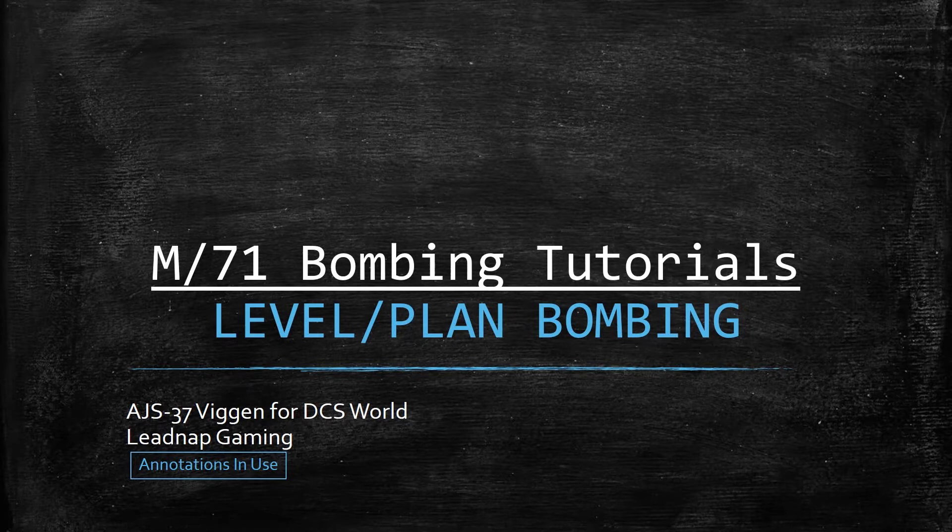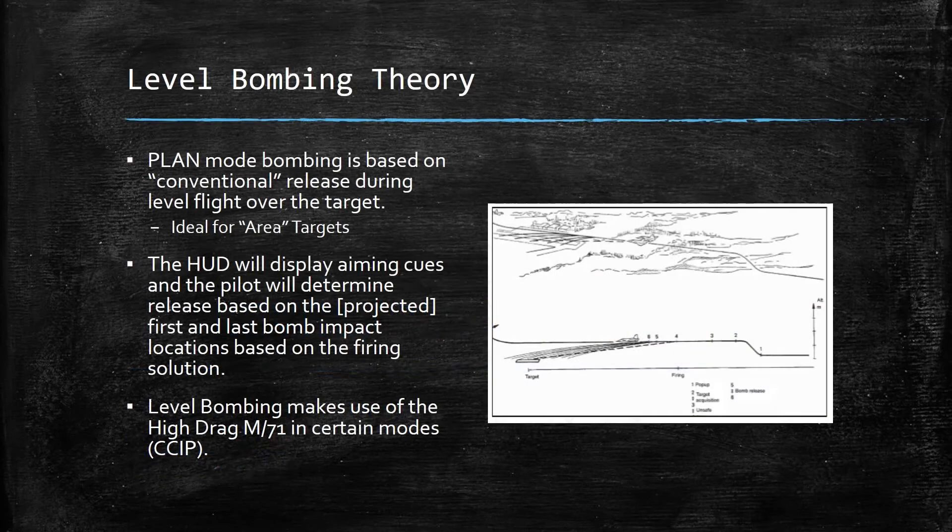Just as a quick note, I do have annotations on throughout, so if your annotations are up I recommend turning them on. The theory behind level bombing — again, this is a conventional release in level flight over the target — it is ideal for area targets.